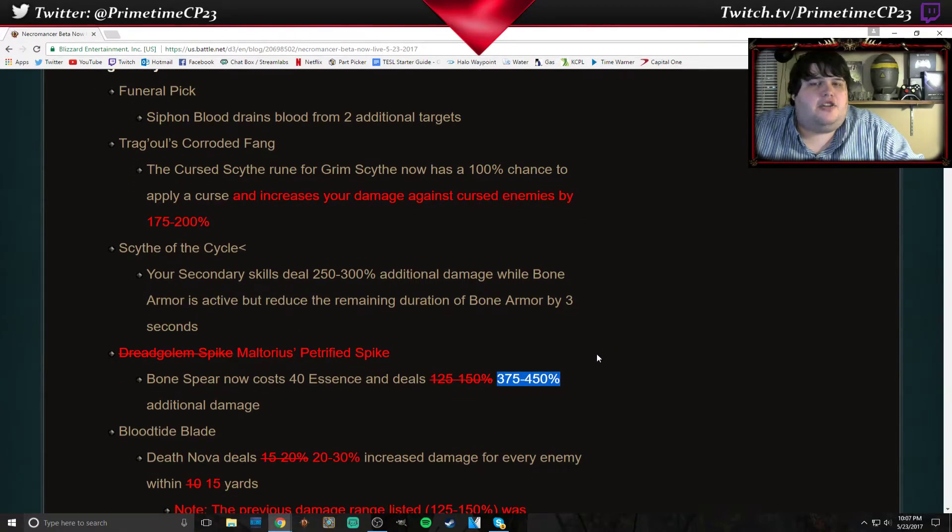The Pestilence Master Shroud set, which uses Corpse Lance and Bone Spear — that's the Bone Spear set — got pretty good buffs, which is good because that set was almost useless. I thought it was kinda fun to play, so I'm pretty excited about some of the changes coming to that.